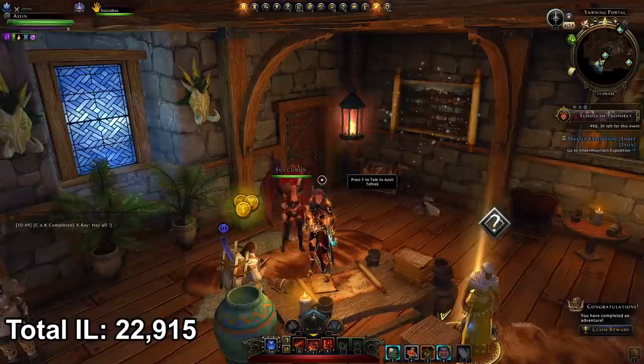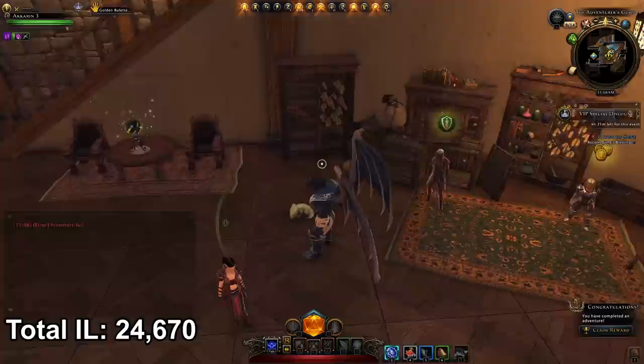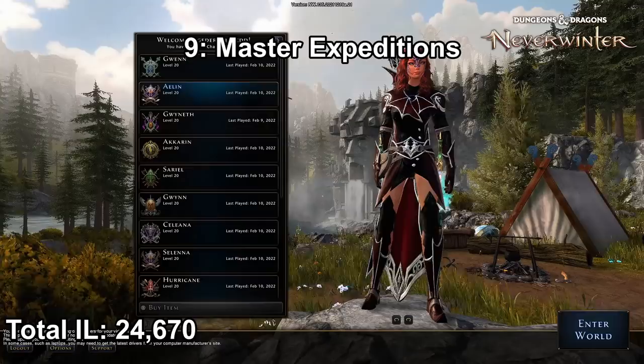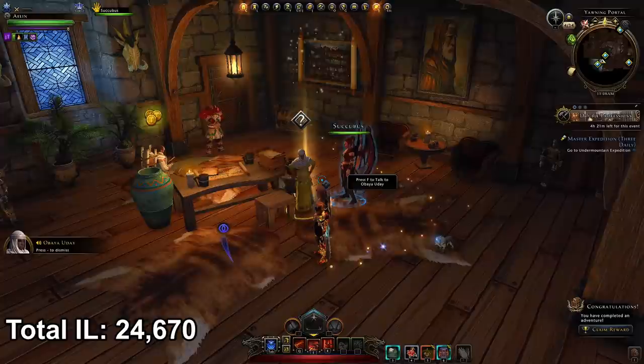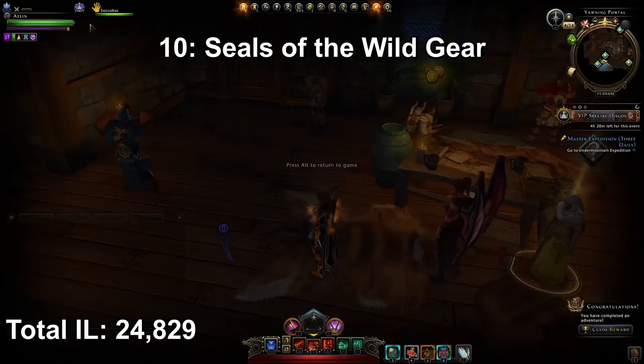You should be able to get the plated belt of the companion, the choke chain of the companion, and the pearl ring of the companion. Make sure when you do the expeditions that under the mini map it says collect relics — find all the relics before proceeding to the next area and you should get this companion gear. After that, head to the Yawning Portal and repeat those Under Mountain expeditions three per day from Abaya Uday for a slight upgrade in companion gear of 1,010 item level, giving you a 159 item level boost.